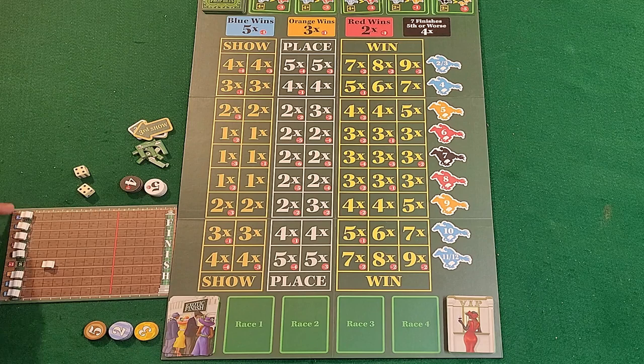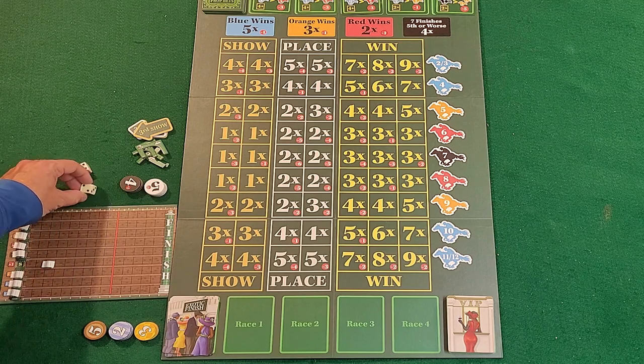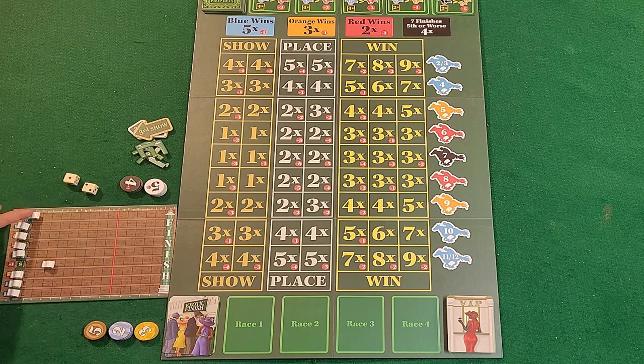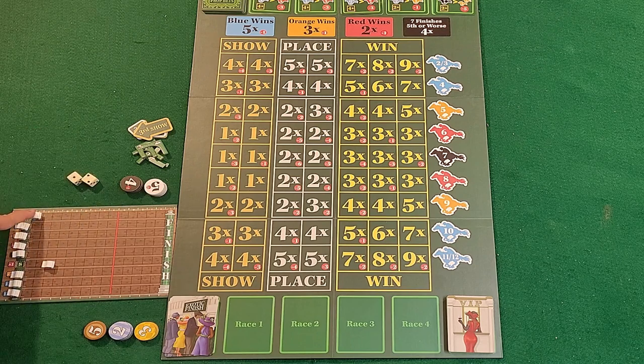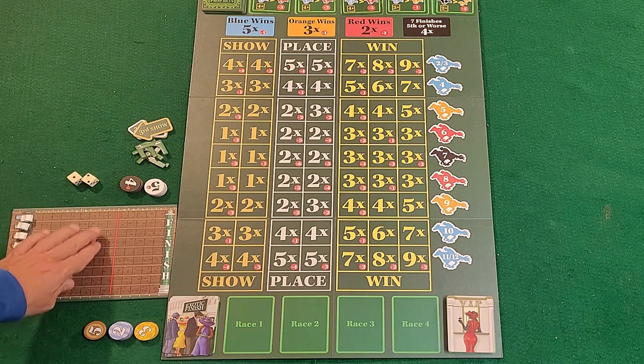For numbers harder to roll like twos and threes, the bonus increases. If you roll a three, the horse moves up one as normal, but if you roll three again, it moves up three spaces total. Seven is the most common roll so it has no bonus. These bonus move amounts are listed on the board. This rule doesn't carry over to a third roll — it resets, so you'd need to roll the same number twice again to trigger the bonus.